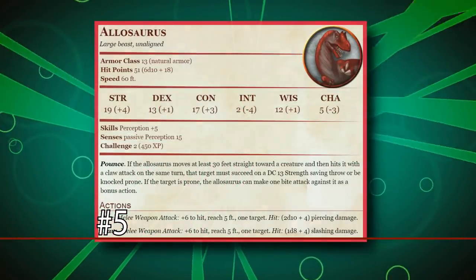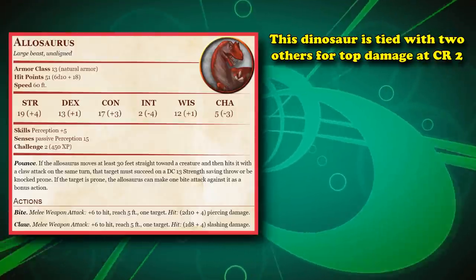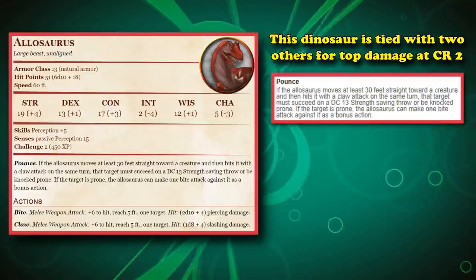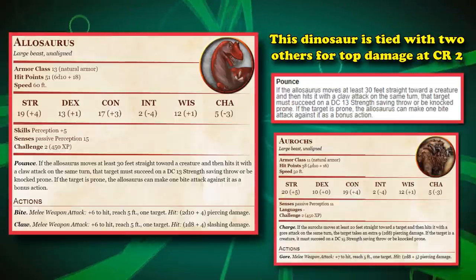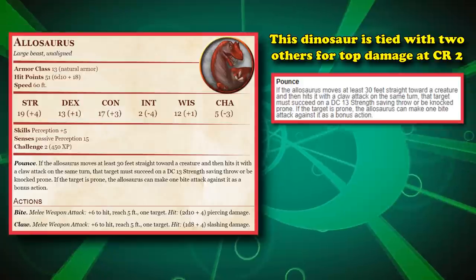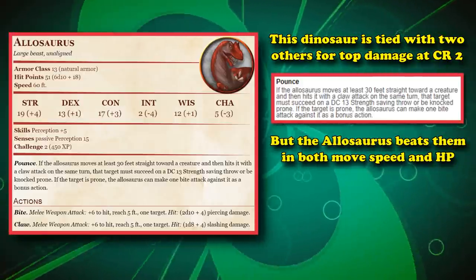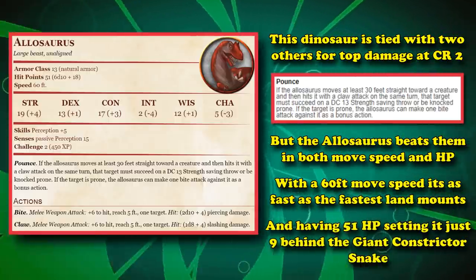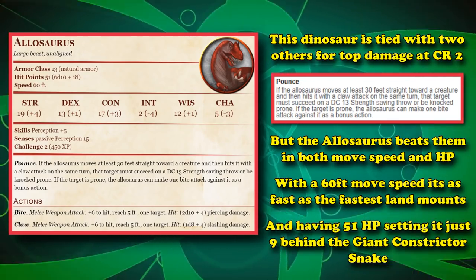At number 5, we have the Allosaurus. This dinosaur is tied with two other creatures for having the highest damage at the CR2 rating, assuming it's able to use its Pounce feature. Although the other two creatures, the Rhinoceros and the Aurochs, also need to get off their Charge features in order to compete with its damage. Some of the benefits the Allosaurus has over the other two is that in addition to doing high damage, it also has higher speed and health, having 60-foot movement speed, which is the same as a War Horse, and 51 hitpoints on average, which is higher than both the Rhinoceros and the Aurochs.